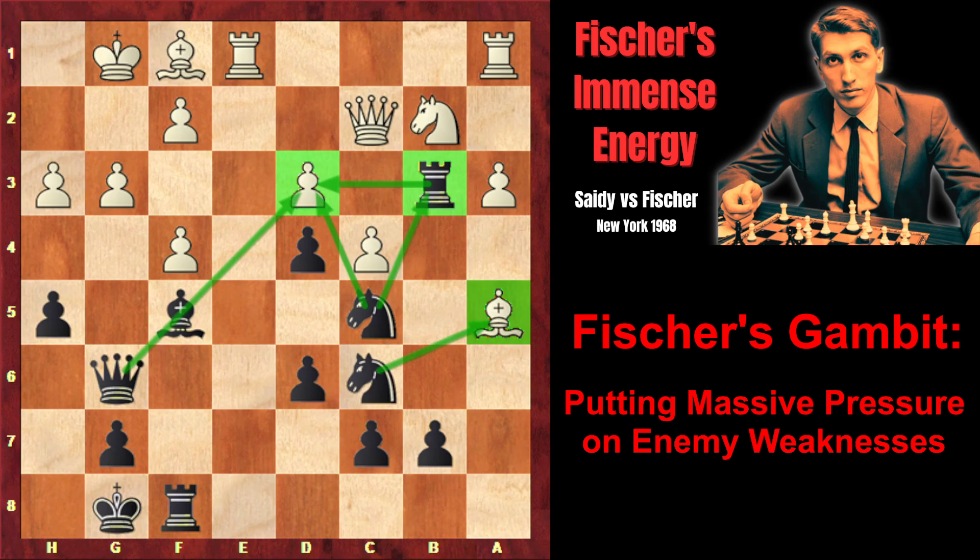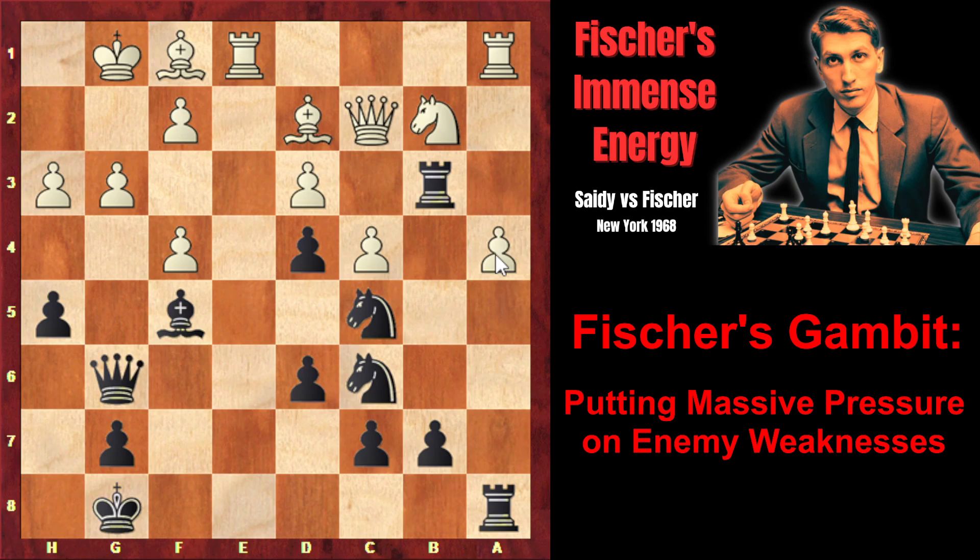The rook from b3 is attacking white's main weakness too. Now this pawn is attacked four times and defended only three times. The bishop on a5 is also under attack, that's why white retreated it to d2. At the moment black cannot capture the pawn because the knight must defend the rook — if black captures on d3, white will simply capture the rook. That's why Fischer now brings his last piece, the rook on f8, into the game with great effect: rook a8, and now the rook is attacking the a3 pawn. It's attacked two times, so white plays a4. And now Fischer lifts the a8 rook to rook a6.